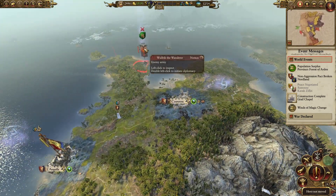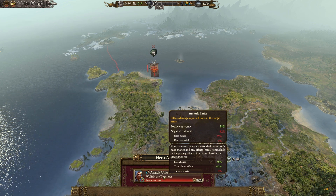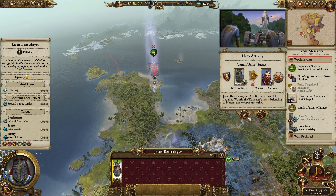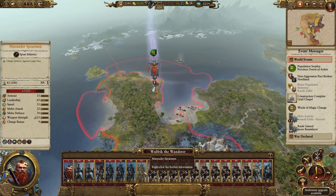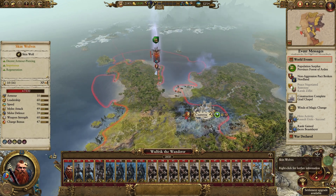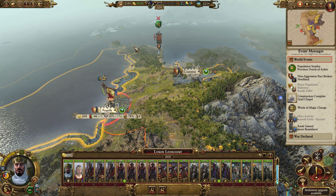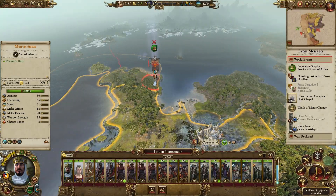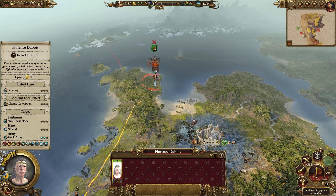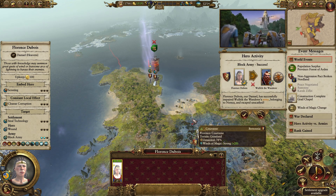We want to make sure that we can stop Wolfwick here. Let's send Jason first of all — can we have him attack the units? 58% chance. This will help out a bit. He is successful — fantastic. He's already done quite a bit of damage, particularly to units like the Spearmen and the Marauders, and he's even managed to do some damage to the Skin Wolves. We can't quite catch up to him fully, so we're going to send Florence, if possible, to try and block the army. It's only a 39% chance, but even if we can just block it for one turn — and she did it. Fantastic.